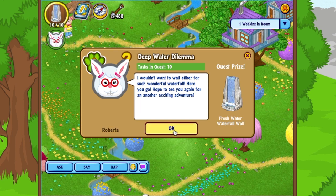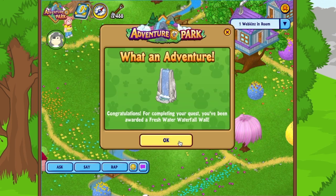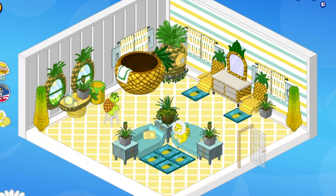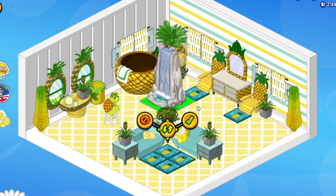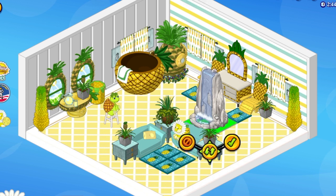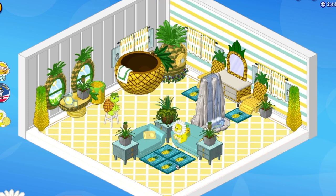I think we're done for today — let's get our prize. Roberta says: 'I wouldn't want to wait either for such a wonderful waterfall! Hope to see you again for another exciting adventure.' That is a really cool prize. I think that waterfall might look great in a pineapple clubhouse. Let's place it — especially since it's a turtle theme, it probably wants a little water feature. Wow, look at that — it's huge! A two-by-two waterfall with a great animation. I love it.